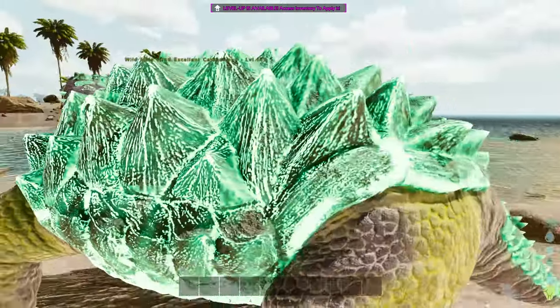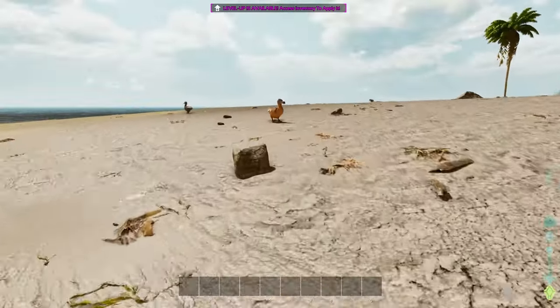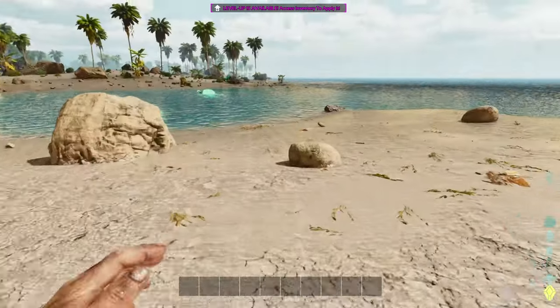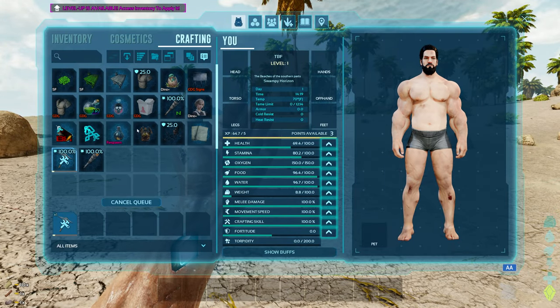What are you? You are an excellent — that should be from the Descended mod. And over here we have a wind dodo. So even these little basic ones are still special dinos. We've got to be a little bit careful.